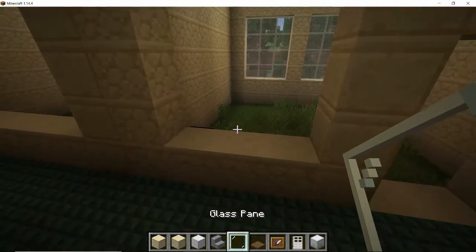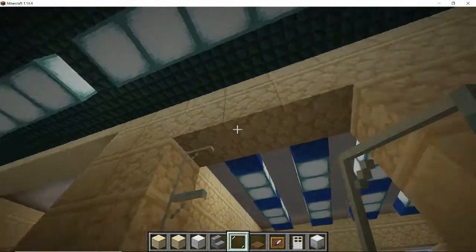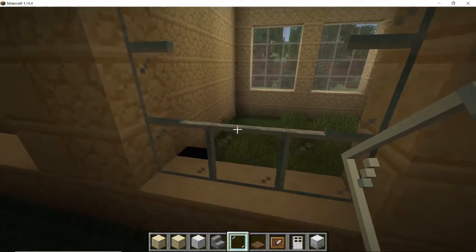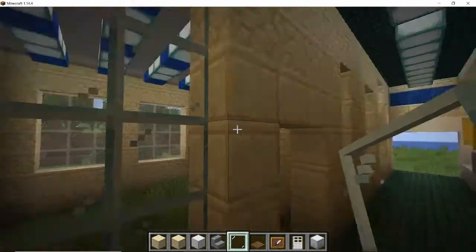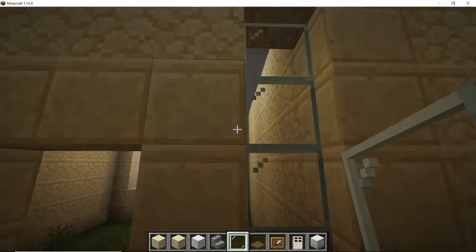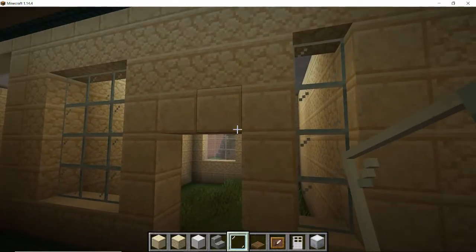That will leave a three-wide window where I'm going to put the glass, so we have this huge open window so that people can see inside the shop to see exactly what's on offer and how busy the shop is before they go inside. Then we'll have this one-width-wide window at the side. This is the front entrance to my fish and butcher's shop.